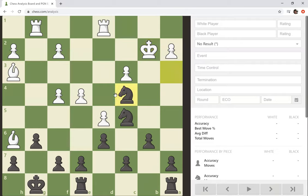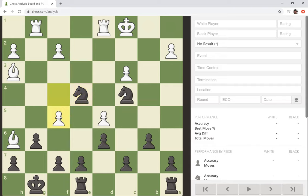The other knight. King to C1. C5 takes E4. Let's do F5. Knight takes F2.